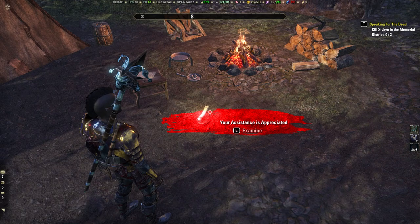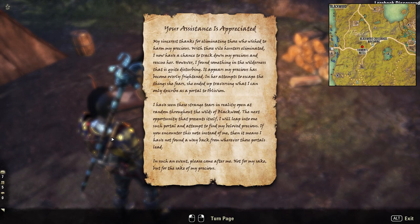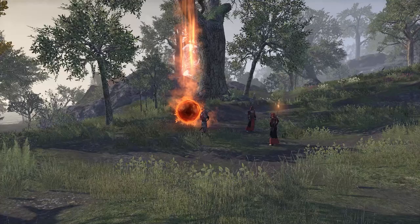After you have defeated all 3 Hunters, return to the camp at the Blackwood Crossroads Wayshrine. There you will find now the letter 'Your Assistance is Appreciated'.